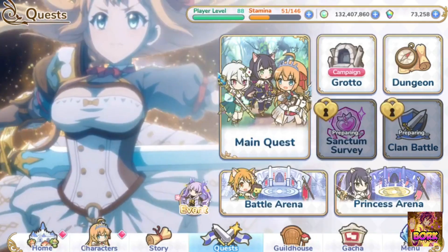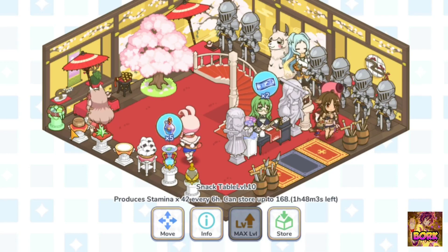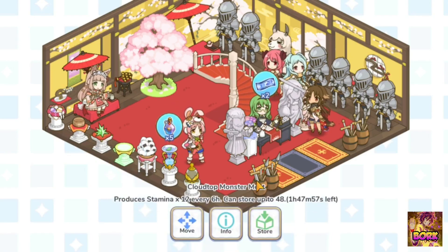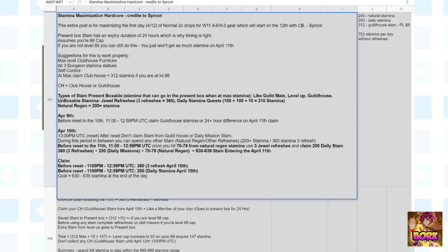What am I referencing? If you go into the guildhouse, you have statues that give you stamina. There's the snack table that gives stamina, the sheer cliffs on very hard mode, the deep wood fruit on hard mode, and the cloudwood top or meat that comes from normal mode. All these things put together will give you 312 stamina.